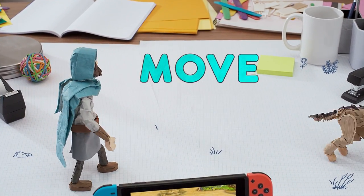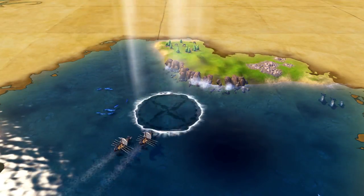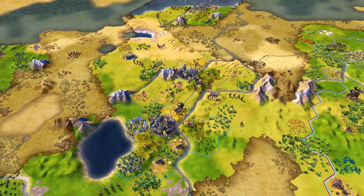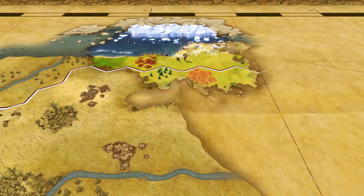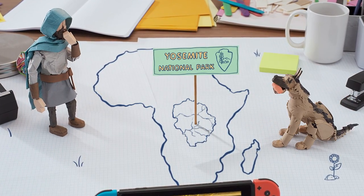Movement reveals unknown areas of the map, or as we like to call it, the fog of war. With the fog of war removed, you can uncover hidden resources and discover natural wonders. Who knew Yosemite was in the middle of Africa?